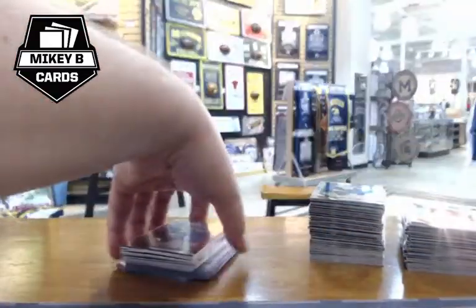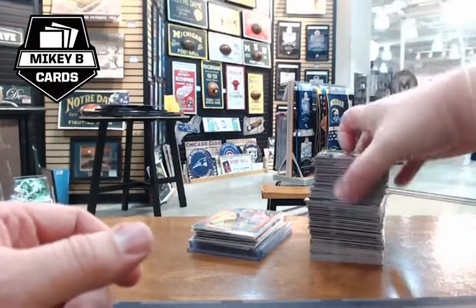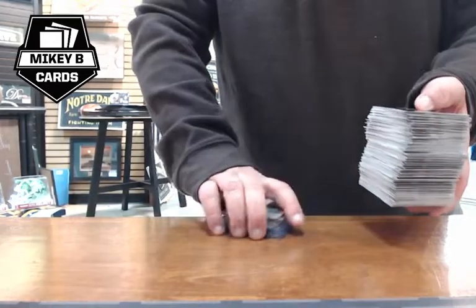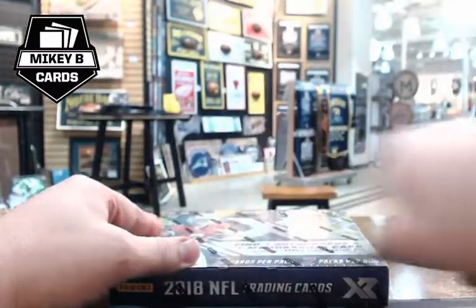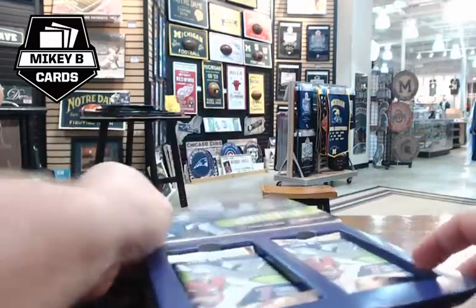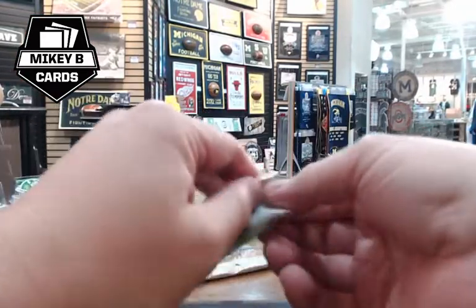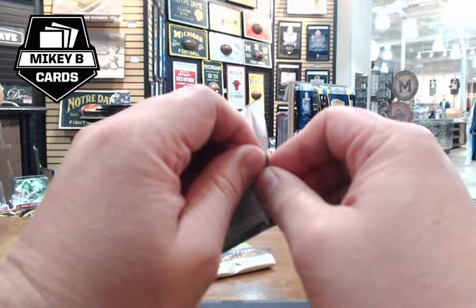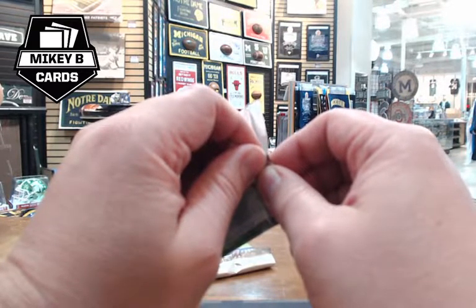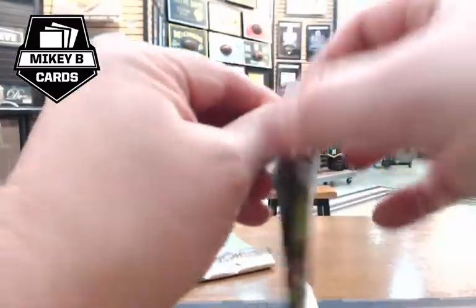Tim is praised for picking Prism first — it was a great box for him. They transition to XR next. Mikey welcomes anyone just joining — they're a couple of boxes into the 12-box mixer of 2018 football products. He recaps Tim P's five teams: Bengals, Packers, Dolphins, and Titans.